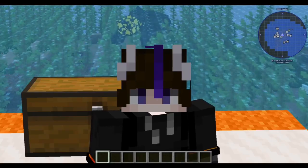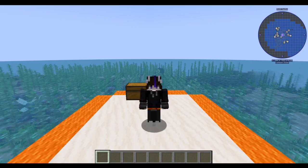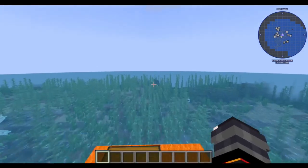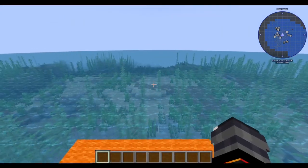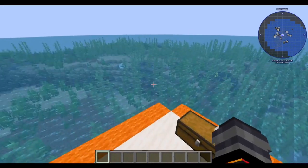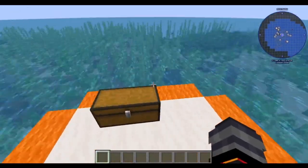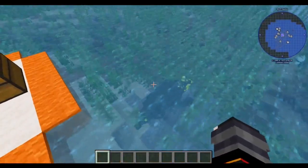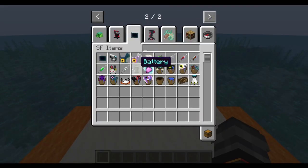Hello everybody, ICB Slayer here and welcome to another mod review. Today we are looking at a Subnautica mod, specifically the Subnautica Flow mod. This is a mod that adds a bunch of Subnautica creatures and a few items like the PDA, which I don't think fully works yet.